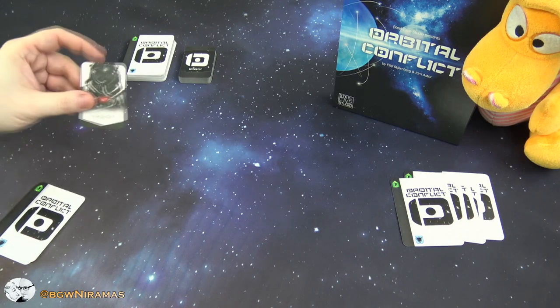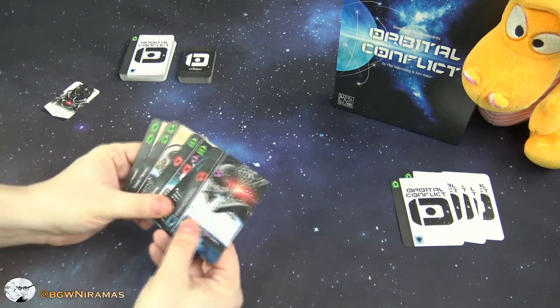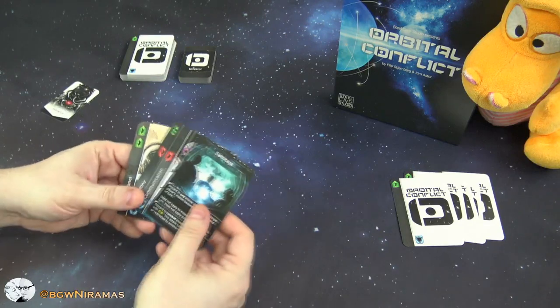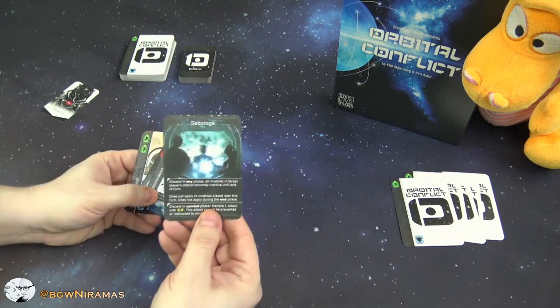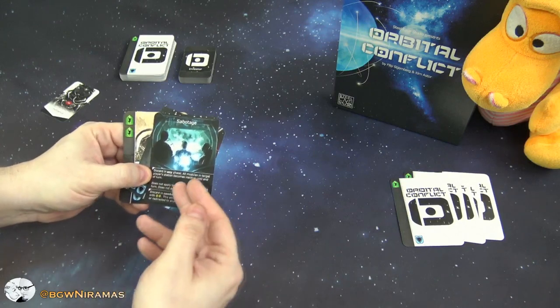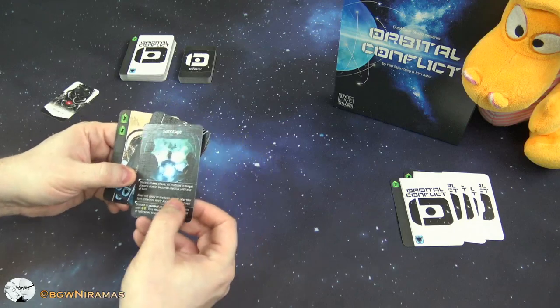I have the initiative, I am the first player and I have my starting hand of five cards. Some of the cards are action cards — if there's white text on a black background then that's something you can do, and it says in which phase you can do it. You can do something by discarding the card.